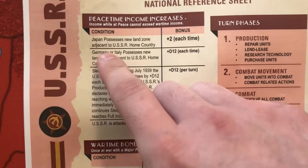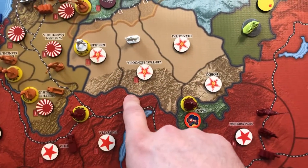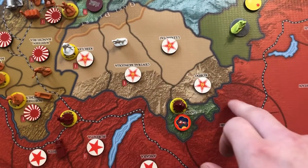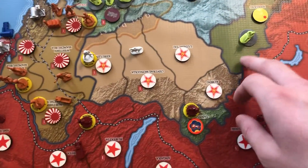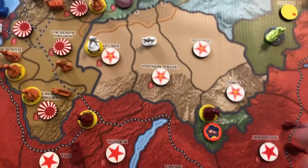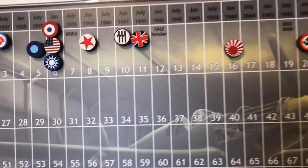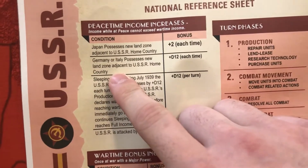Your income goes up based on actions taken by other powers. For example, every time Japan gets a new land zone adjacent to USSR home country — really only Mongolia — you get plus 2 IPPs. If Japan invades Mongolia, you come to your income tracker and move the Russians up; so now you're getting 10 IPPs per turn instead of 8.